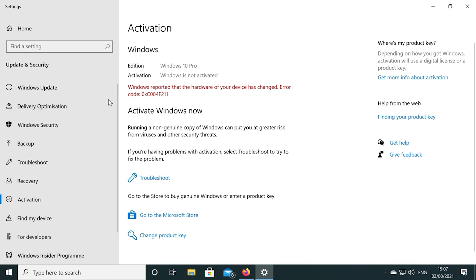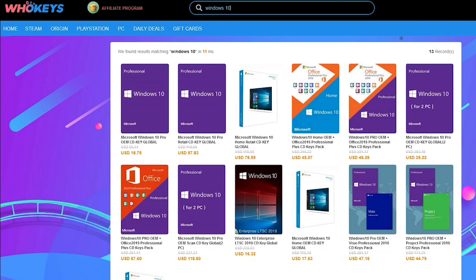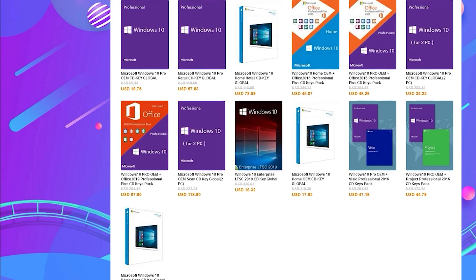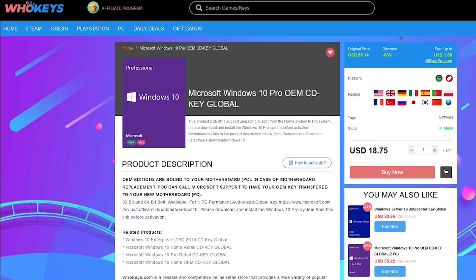If you're running a copy of Windows 10 which isn't activated, not only do you have to worry about the missing customisation options, but there's also that annoying Windows desktop watermark reminding you to activate. Today's video is sponsored by WhoKeys.com, and they have an excellent price on Windows 10 Professional as well as Home keys.